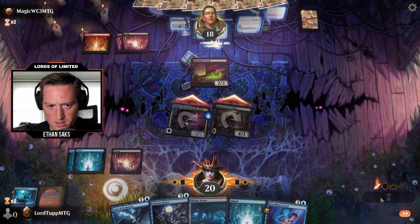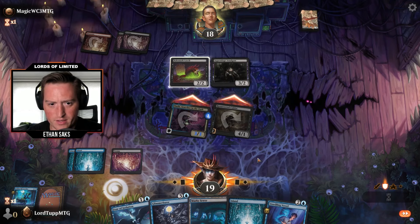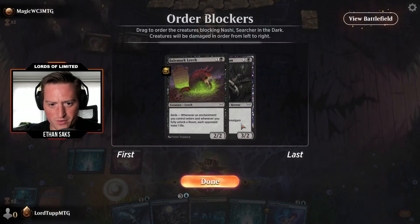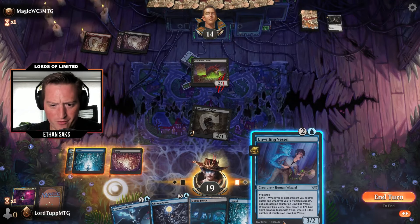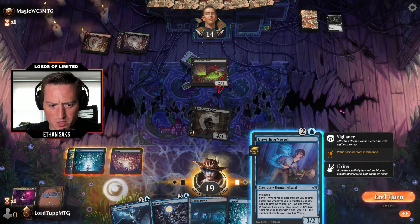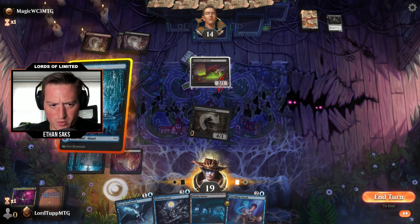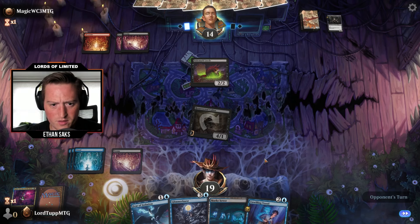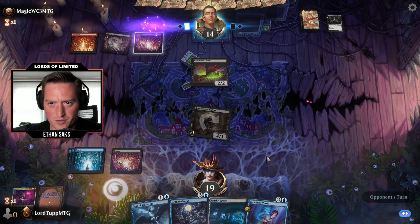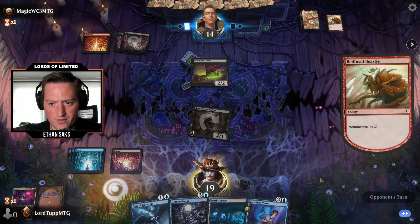And send. Appendage Amalgam. So we're getting doubled on Nashi and we'll trade with the three-two. Do we play Vessel, or do we just play Glimmer Burst? I think we Glimmer Burst here. Love to be mana efficient. Bedhead Beasties — they have something for red-red.